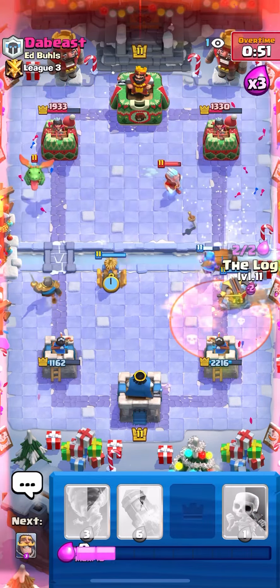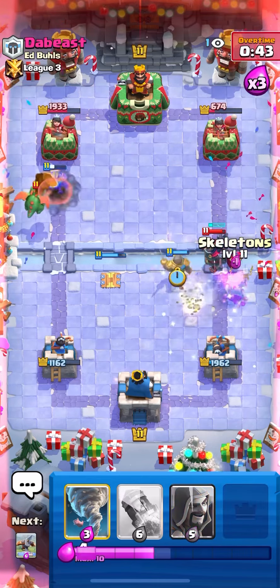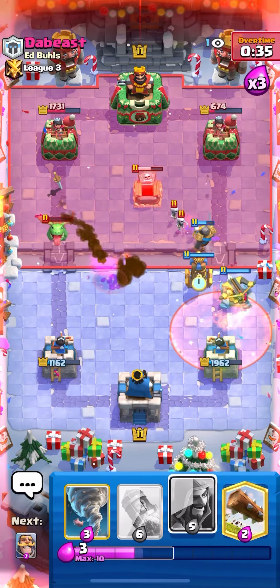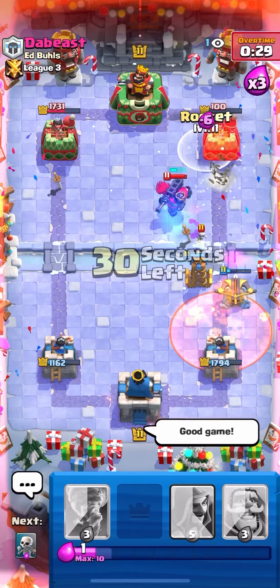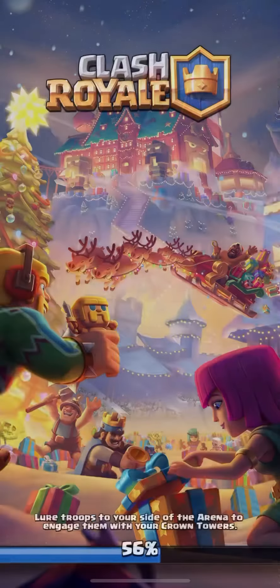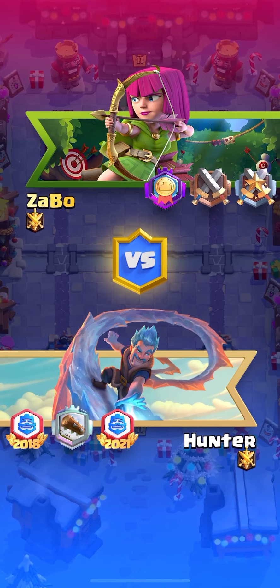We are in a decent cycle now. I'm gonna go Knight in the back on the left lane just to make sure I have something back there, and then Wizard, and then X-Bow. He's probably gonna Poison. I'm gonna Tesla high for that Baby Dragon. Log to kill that Bar Barrel — and maybe we get a lock on here. Oh yeah, we do! Really solid Log because it caught him off guard — he was not expecting the X-Bow to get on tower that quickly. We're gonna go with another X-Bow and keep the pressure high. He should be pretty much done. Yeah, he has nothing. X-Bow finishes it off — I don't even need the Rocket.